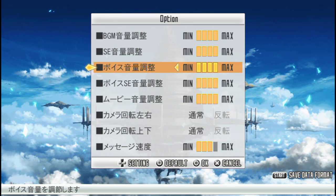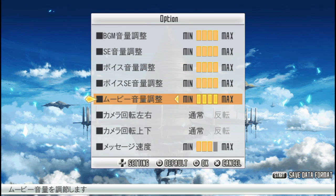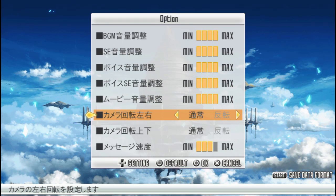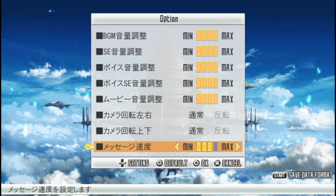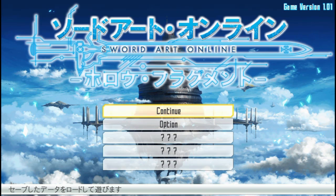There are separate audio sliders. I believe these two are for boss music and battle music. There are also camera invert controls and camera speed. In the bottom right-hand corner is save data format — it allows you to completely destroy your save data, but due to the way the save system works, you can only have up to one save data that you cannot load or check at whim.